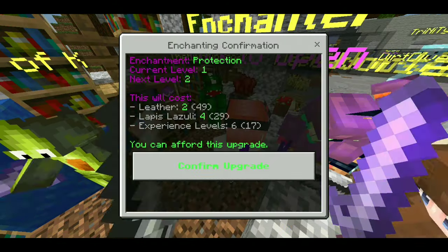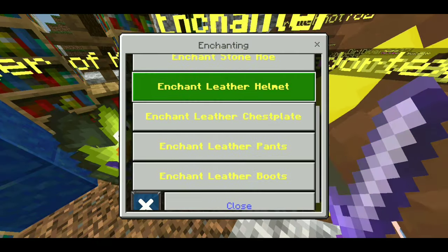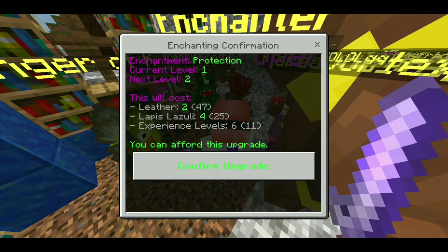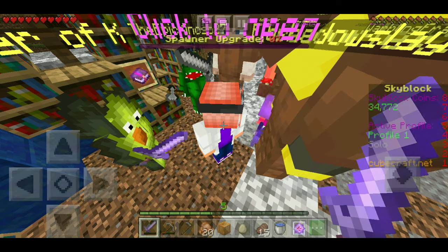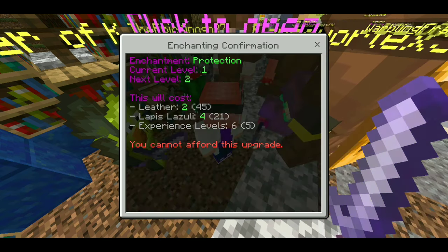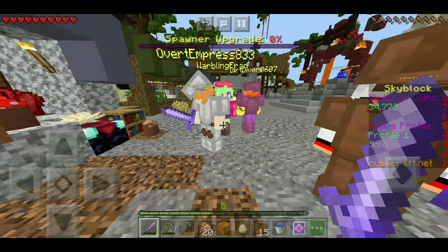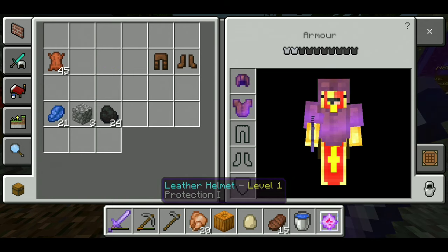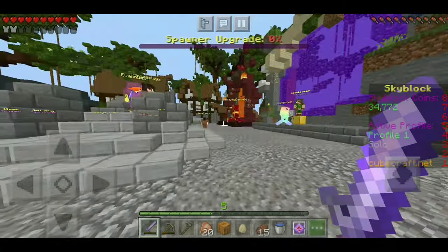We'll get Protection on the helmet — there we go. Now let's enchant the chestplate — Protection, there we go. Can we enchant anything else? Protection — nope, can't afford this. The shopkeeper is calling me poor again. We're about halfway through the achievement, but wait — I have to get them to level 2. Okay, that's not that difficult, that'll be easy to do.